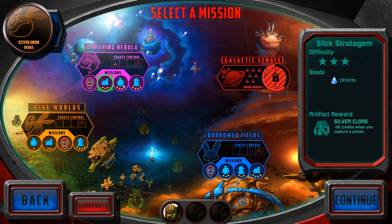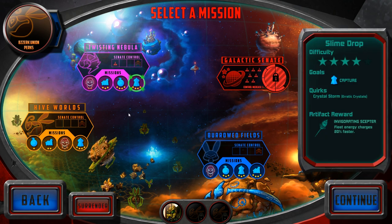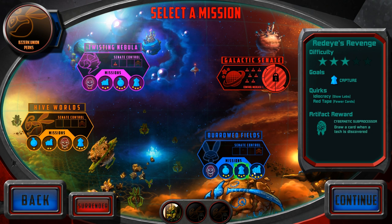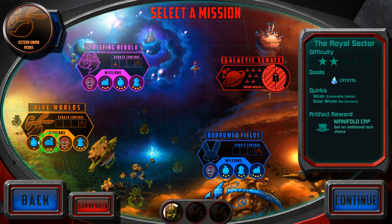Extra credits when you capture a planet. Tyrant's Anger is a four star, which is scary. But on capturing a planet, reduce enemy neighbors by two defense. Reduce unrest when over 20. Depraved artwork, 300 credits. Draw a card when a tech is discovered. Increase your scanning range. Reduce unrest when over 15. Additional tech choice.